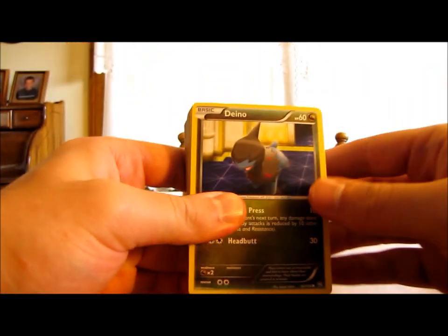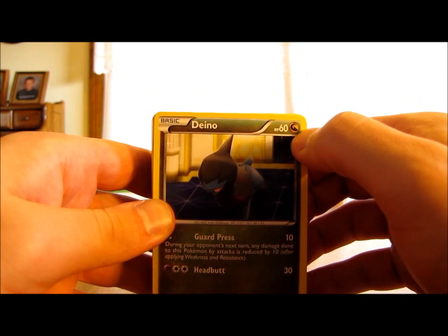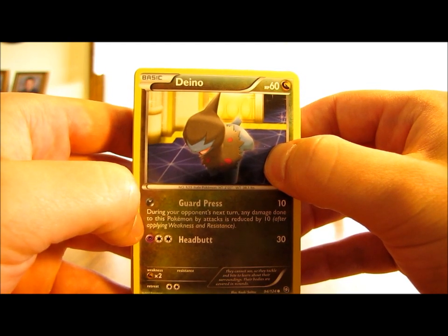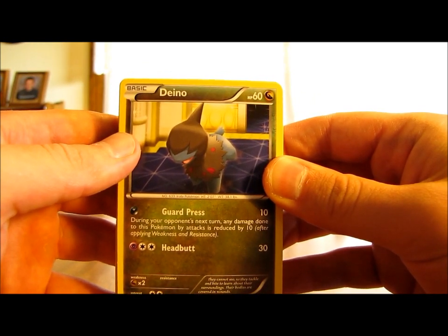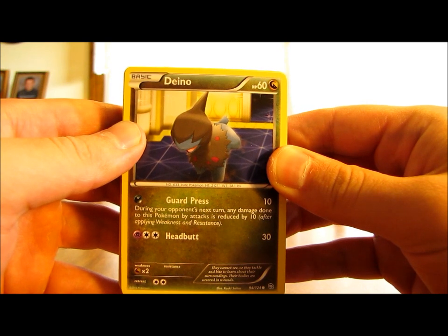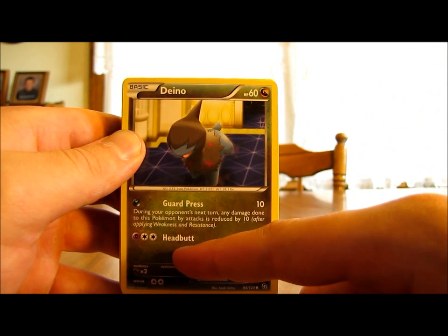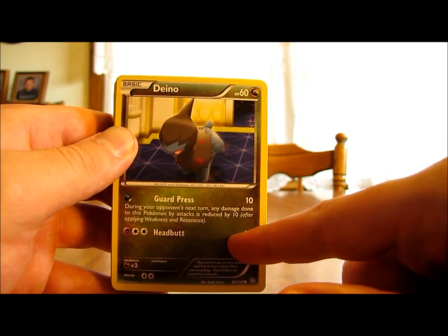This deck starts off with a 4-3-2 line of Dino, Zuelis, and Hydrogen. Just like last month's deck, these first few Pokemon are Dragon-type. There aren't any Dragon-type energy cards made to date — Dragon-type Pokemon require Darkness and Psychic energy to attack. Dino is a basic Dragon-type Pokemon card with 60 HP and two moves: Guard Press, which does 10 damage and reduces the opponent's next attack by 10, and Headbutt, which does 30 damage. I'd probably only use Guard Press, as putting three energy on Dino isn't worth it if I'm going to evolve it.